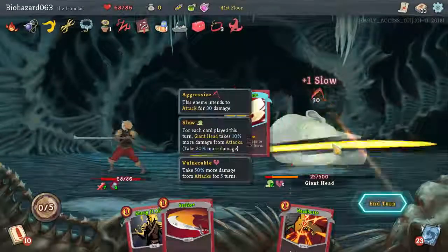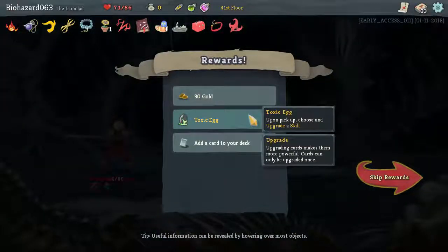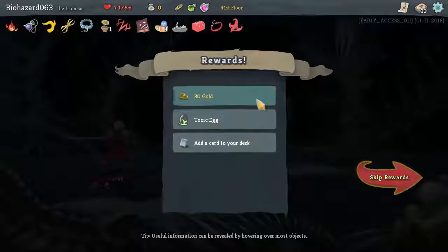Yeah, and he is doing a huge attack. There you go — no countdown for you. You get Toxic Egg — upon pick up, choose an upgrade of skill. Alright.